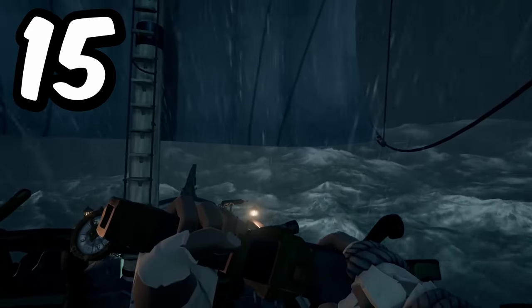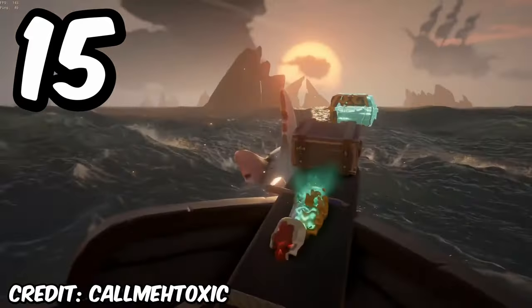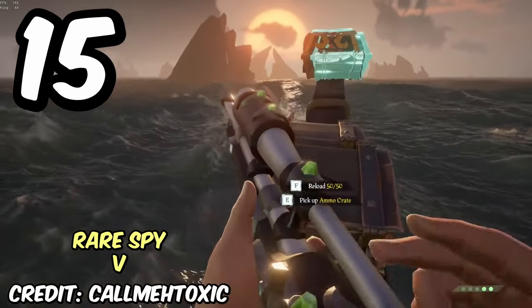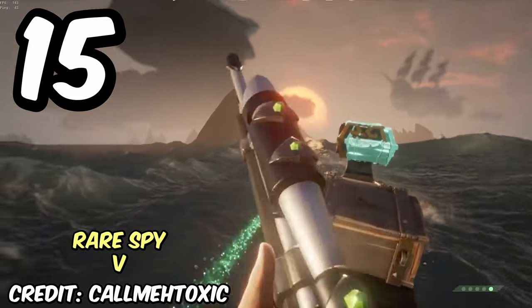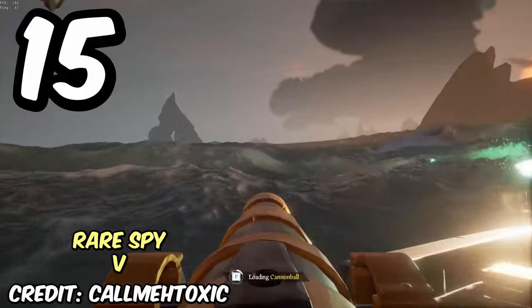For our final secret, there can only be one: the Shrouded Ghost. The Shrouded Ghost is actually a fake white megalodon that Rare employees and staff will tell you is real, but actually it doesn't exist.